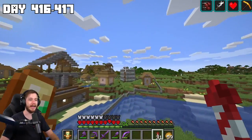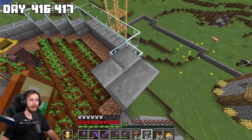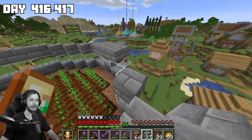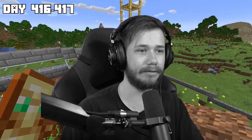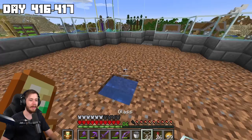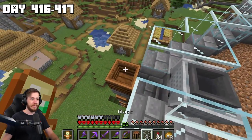Every 100 days we add a layer to the potato farm — we throw everything in the auto sorter and begin expansion. Now that we've got this top layer all set up we drop some water in there, and now the only real thing I need to do is get a villager all the way up here.